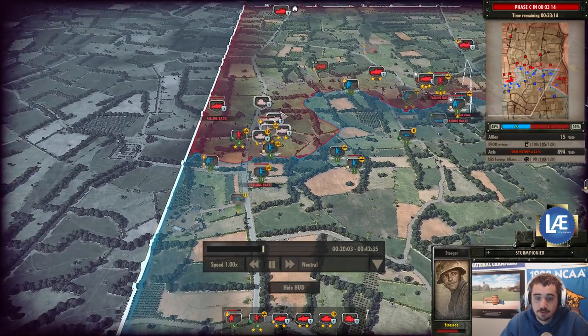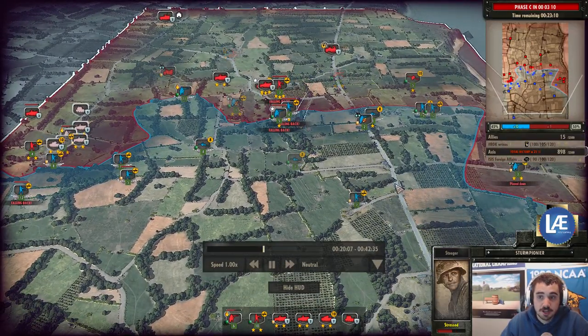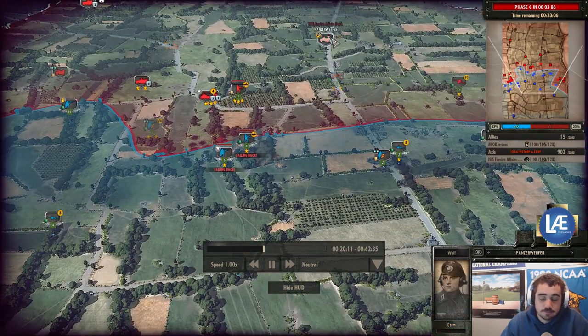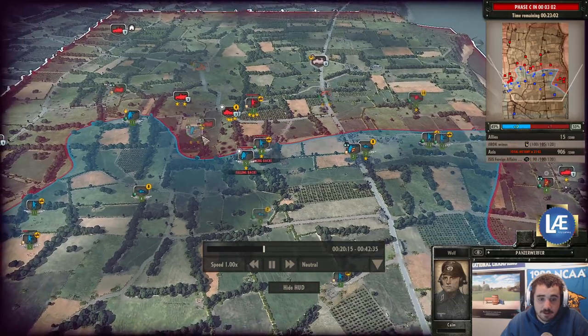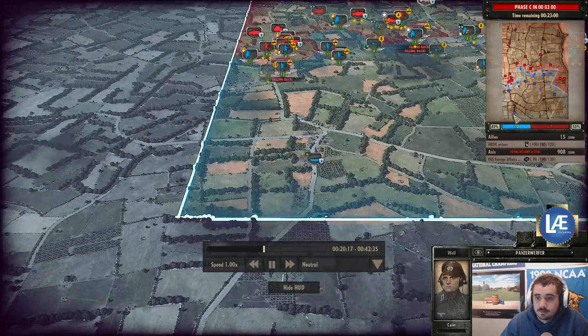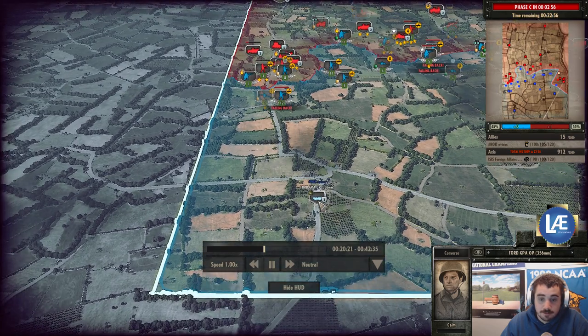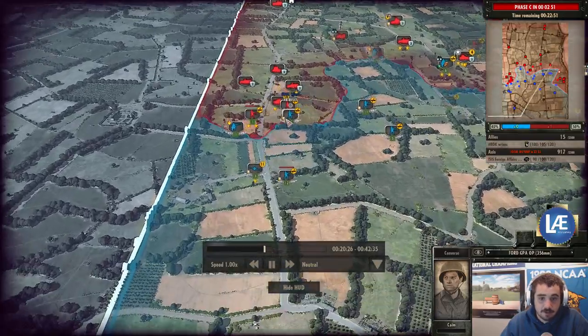There's a huge group here — this would be another good B-26 area. Battle Phase C will be initiated in three minutes. The Nebelwerfer is now using up the rest of its ammo, forcing these units to fall back.